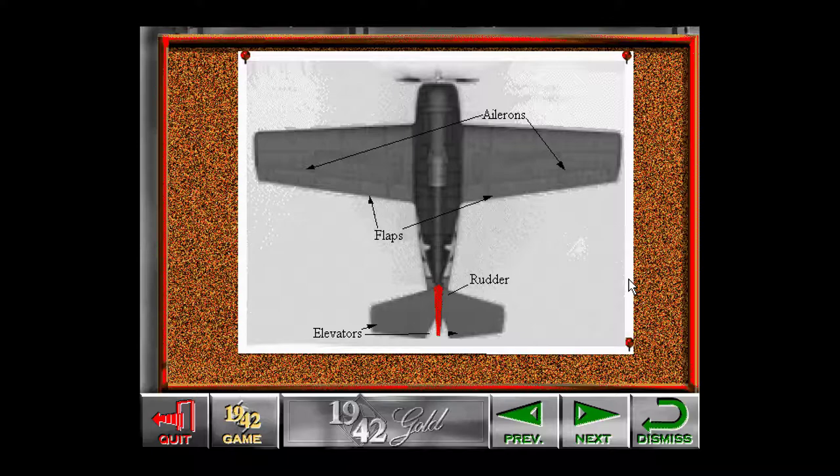In an actual plane, the rudder is controlled by two pedals on the floor of the cockpit. In this game, the rudder can be controlled by the less-than, greater-than, and question mark keys, or with optional rudder pedal controls.